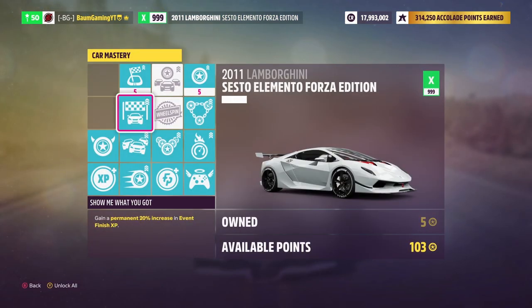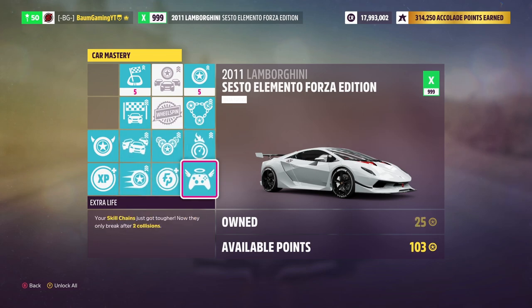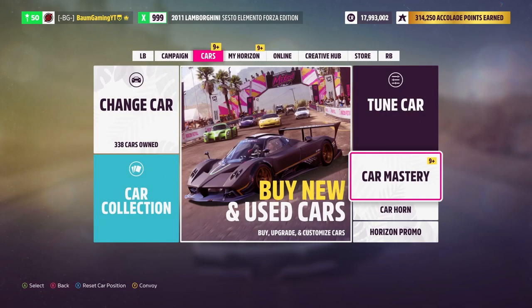Here you can see I've got everything relatively upgraded. You want to get all of this stuff down here for sure. You can get the Such Wow perk as well — this just helps out with XP, you don't necessarily need it. But you'll definitely want these so that you'll be gaining skill even faster. And you're definitely going to want the extra life, because there's a chance that one of the props in the race may break your skill chain if you hit it. So definitely worth getting that.